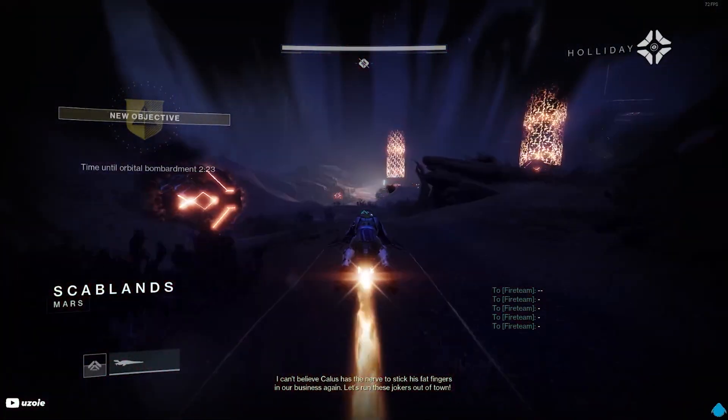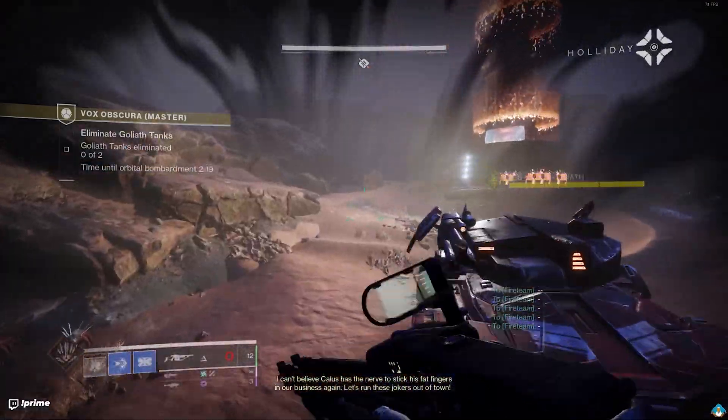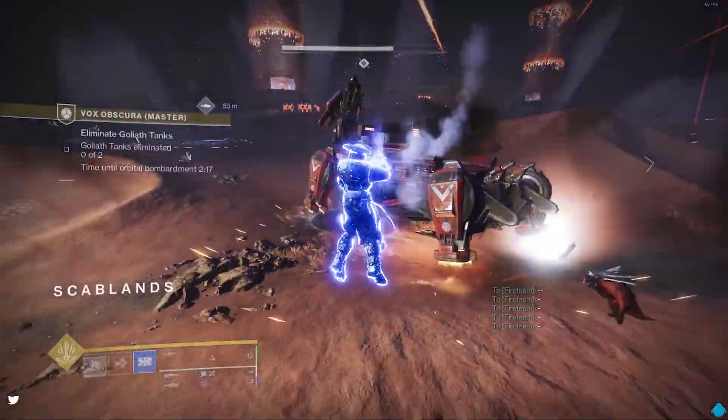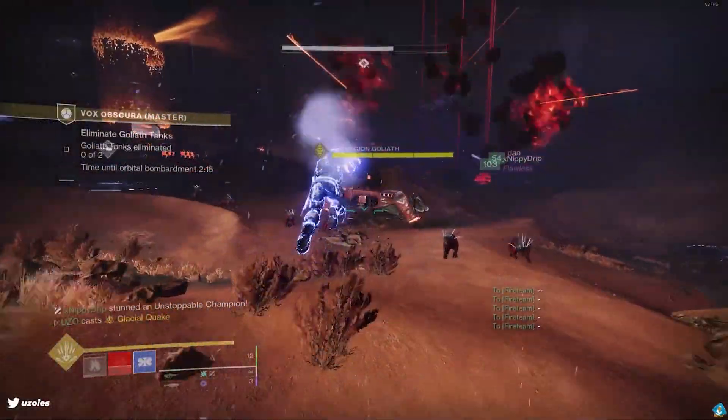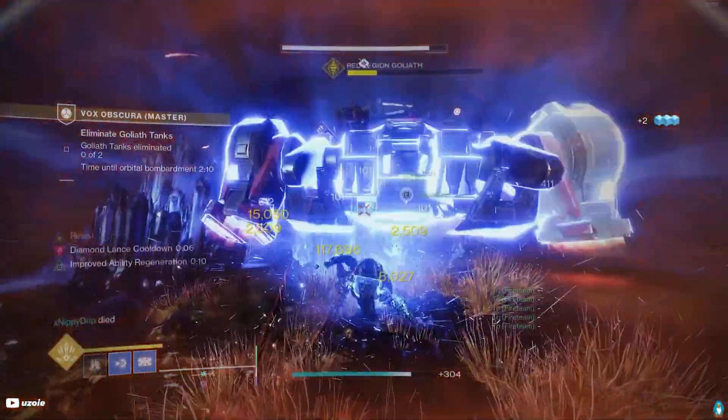On this next part you will want to have both Stasis Titans rush for the tanks and super them. Behemoth makes quick work of these tanks, and the third player should then use the tank from the first area to blow off the towers. This is arguably the hardest part of the whole mission.